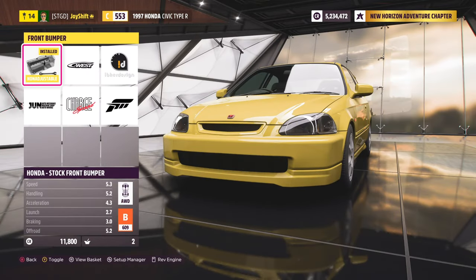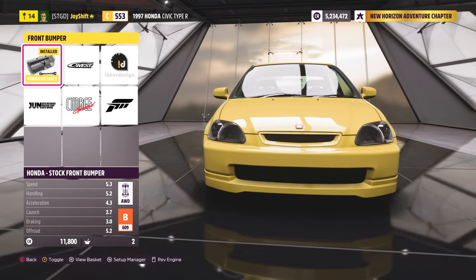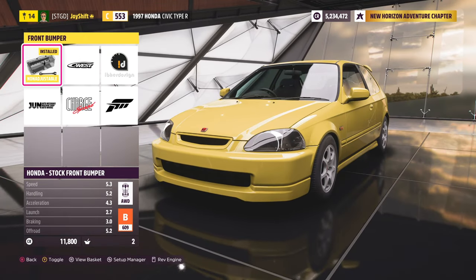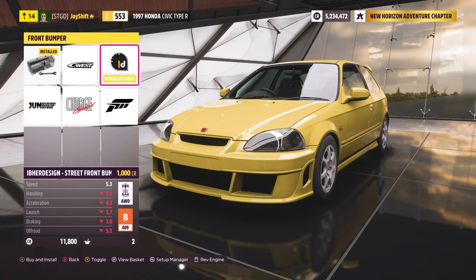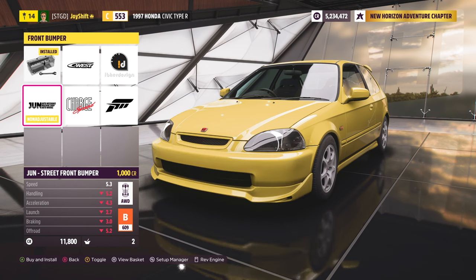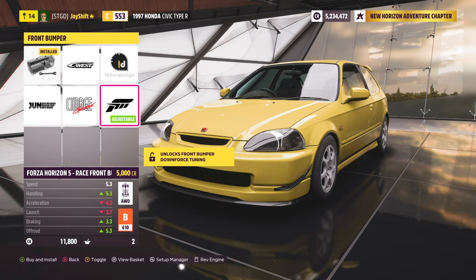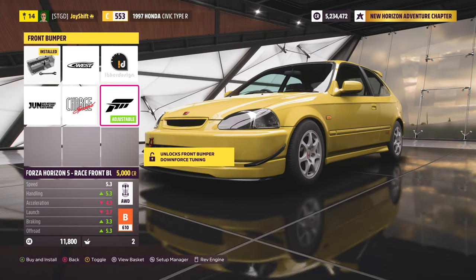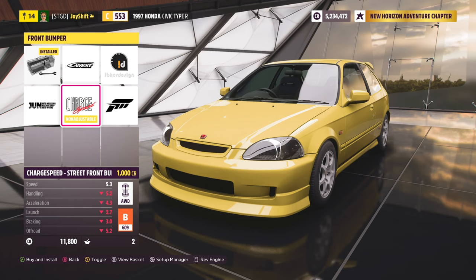Now let's head over into Aero. This is the Type R Civic, but since it's Forza we're going to make it look a little bit different. We have C-West — I'm not really feeling that one, it almost looks too boxy to me. Another option looks a little too ricey for what I want. The June bumper is pretty nice, but the one I really like is this ChargeSpeed bumper. I think this is the one we need to go for. It almost looks like the factory one but just a little bit better — it's got some vents and the front lip definitely pokes out a lot more.